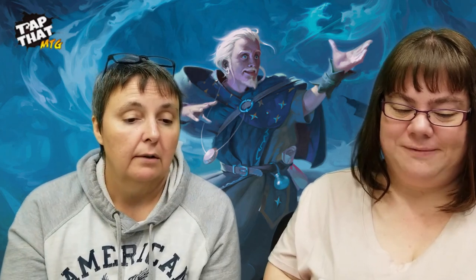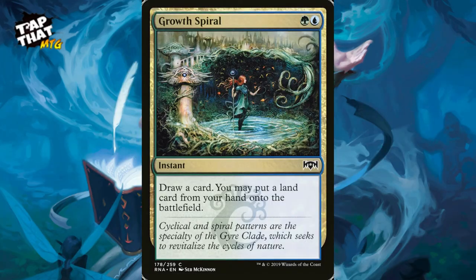Growth Spiral has been around for a bit from Ravnica — it's a green and blue multicolored instant. Draw a card; you may put a land card from your hand onto the battlefield. Make sure you play this on their turn so that you don't have to potentially discard cards.